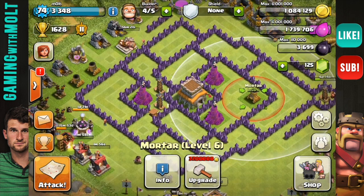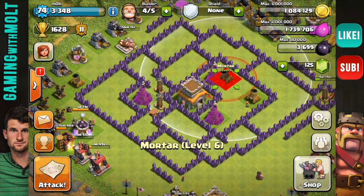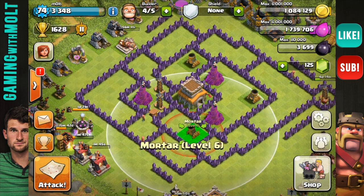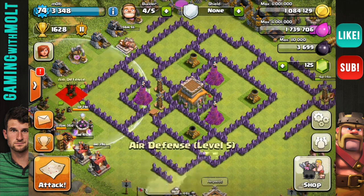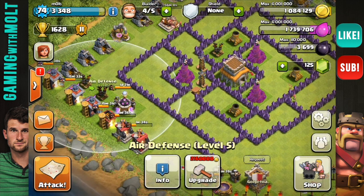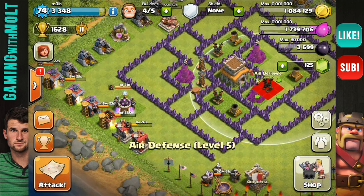Next we're bringing in our mortars, which in my opinion are our second most important defense. Some would argue they're more important than wizard towers, but wizards and mortars are relatively equal. Whenever people ask me what to upgrade, I always say your splash damage — always upgrade your mortars and wizard towers far before anything else, because they are so very important.